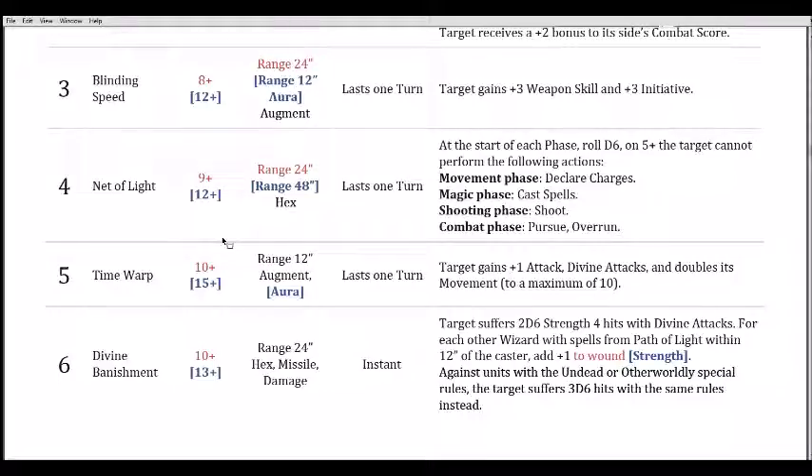You might stop all of them, you might stop none of them, and usually there's one specific thing you don't want to happen — a charge or a mage casting. You're throwing three dice at a nine for a third chance of stopping the bad thing. I don't like this spell. If you have it you'll use it, but it's not one you can depend on. As an opponent you're just going to decide if it's important enough to dispel.